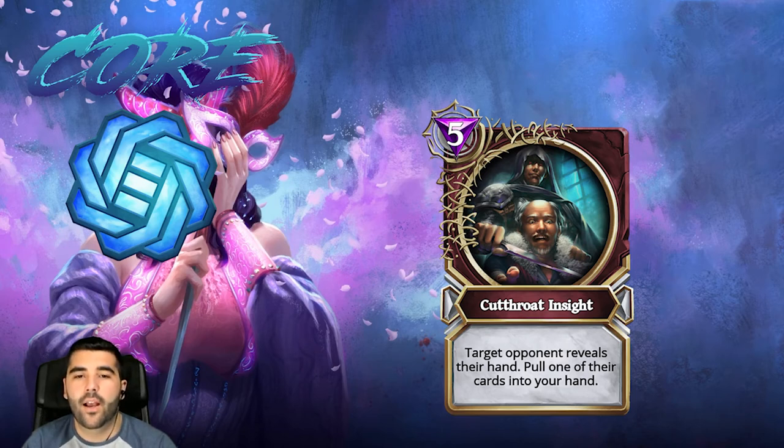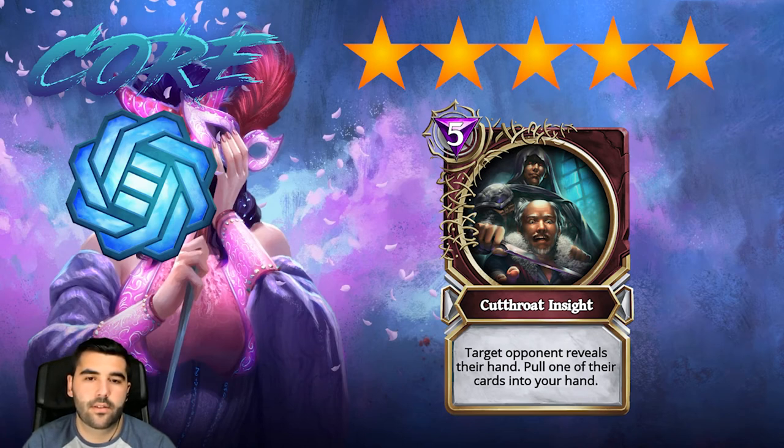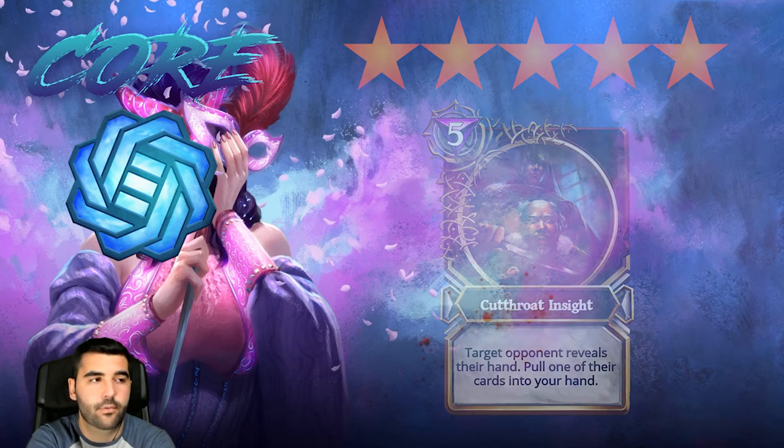Then we have Cutthroat Insight, which I would argue is a five star card. Together with Charm it's a way of completely disrupting the opponent's play. If you're playing against decks that rely heavily on specific late-game cards — for example, if they're relying on a hydra at nine mana — you take it away. Unless you're playing deception vs. deception, where you have to be careful because they can use Cutthroat Insight to take it back, this card is really powerful against any other god because it disrupts anything — five stars.